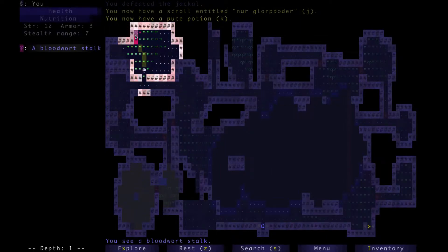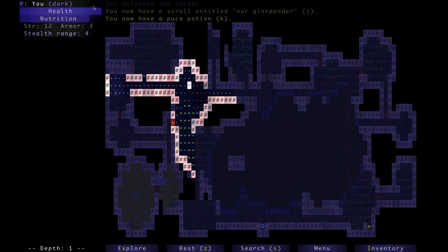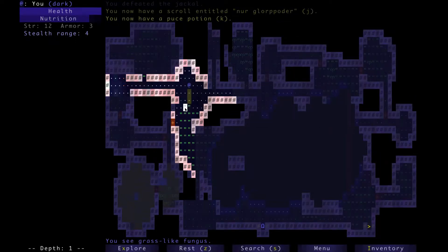So this is a blood wart, which you can actually hit to heal you. How much health do we have? Can we find out somehow — like an exact number? Don't think so.